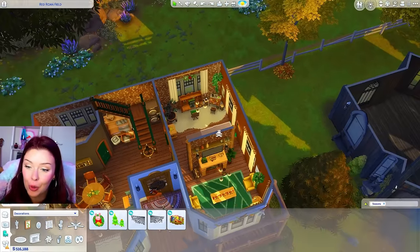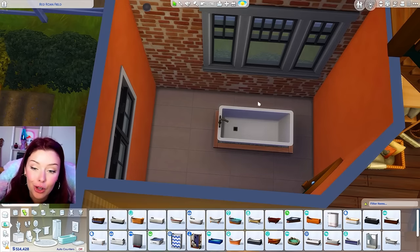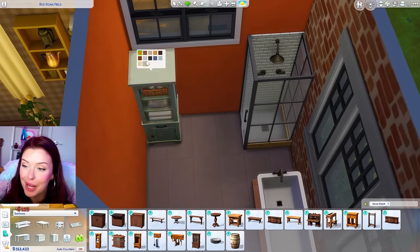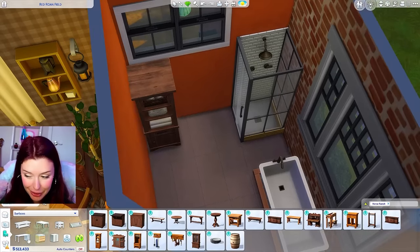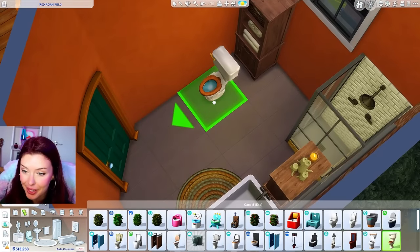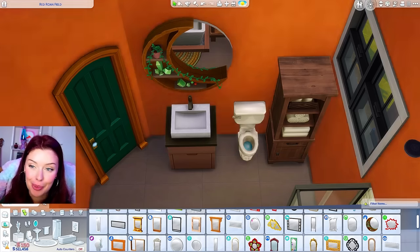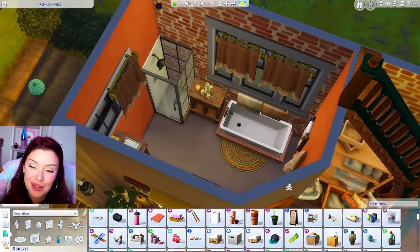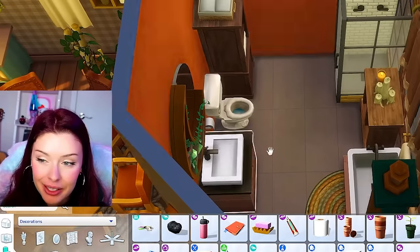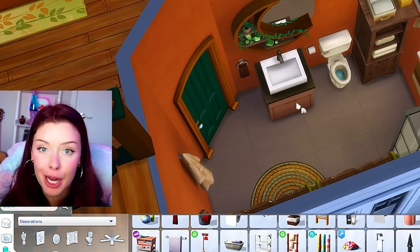The final thing for this floor is the bathroom — one of the biggest in the house. We could do the Seasons bathtub along this wall and use the matching shower in the corner. I really want to use this bathroom cabinet, so I hope I still have room for the toilet. I'm adding a table between the bathtub and the shower for some candles. For the toilet I'm putting it here with the matching Seasons sink, and a mirror from Werewolves above it. This is our bathroom — I can picture Sims sitting in the bathtub on a rainy, chilly day. With multiple Sims living here, they can be in and out of the shower real quick.